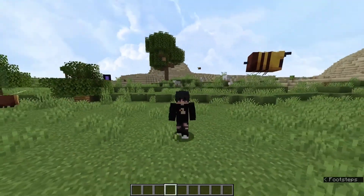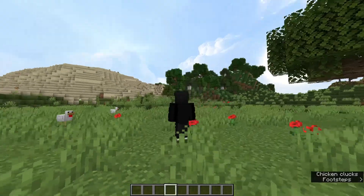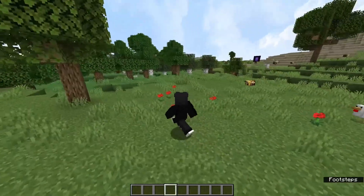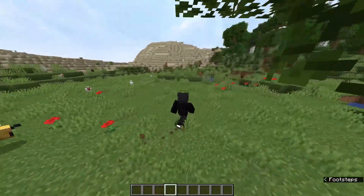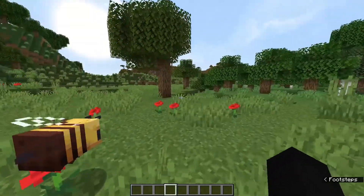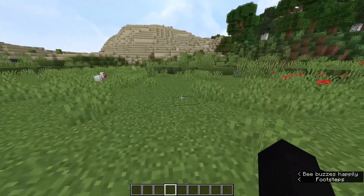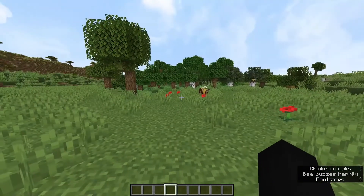Hey guys, welcome to another tutorial video. In this video, we're going to be making an infinite fish farm which can give you enchanted items like rods, books, really cool stuff, name tags, whatever. Really rare things, just from fishing, and you don't even have to be at your computer. So let's get right into it.